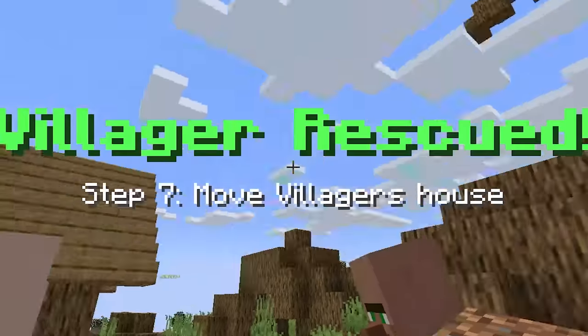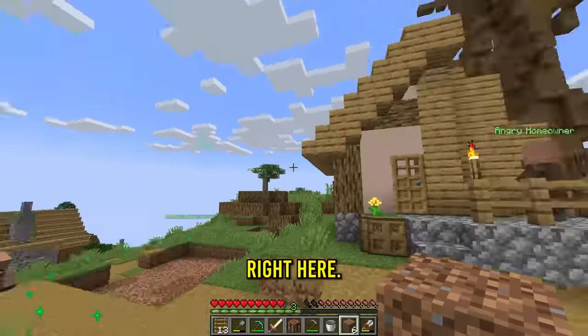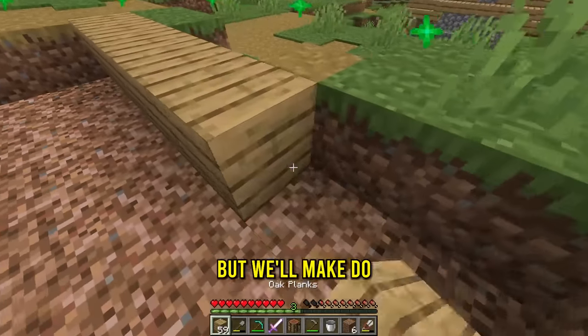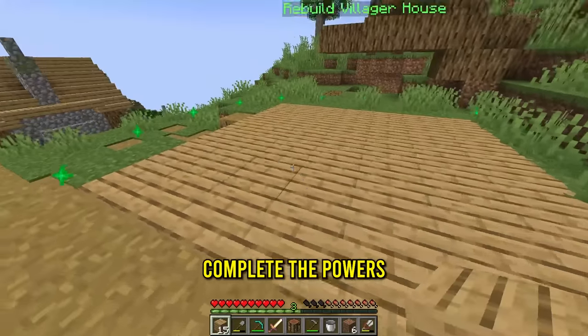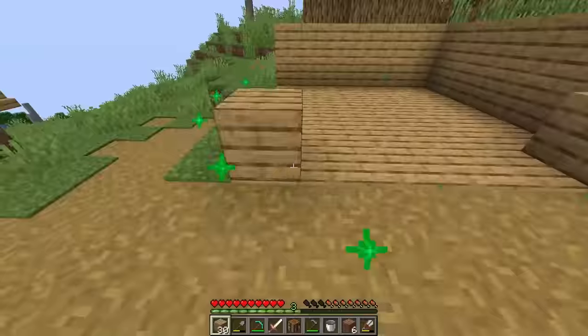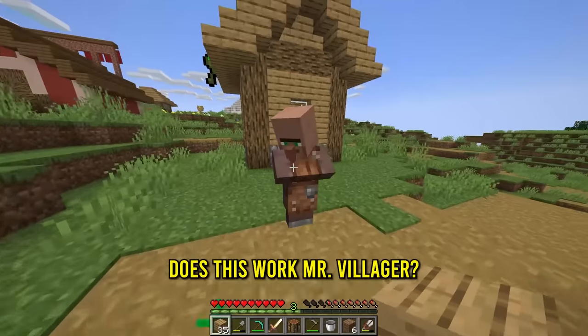Step seven, move villager's house. How do I move it? Do I rebuild it? I gotta rebuild it right here. It's not gonna be the most prettiest thing, but we'll make do with what we have. As the earth element, this better complete the powers or something.